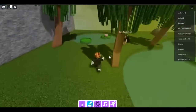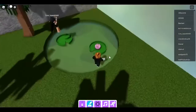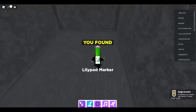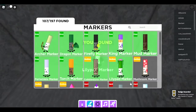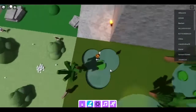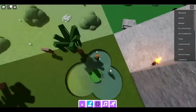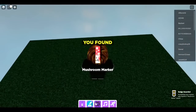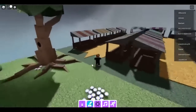The next one is the lily pad marker — look for one that isn't like the others. One lily pad has a flower on it. Jump on the flower one and you get teleported — the lily pad marker. Then for the mushroom marker, jump on this lily pad, go through here, and you get the mushroom marker.